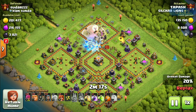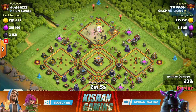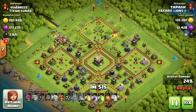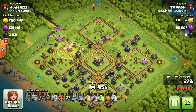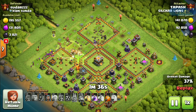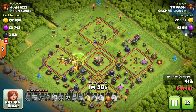Freeze spell on air defense — always bring one to two freeze spells for minor hiccups like this. Barbarian King is down. Here go the Giants with archers — you can bring bowlers in the CC as well, but he's bringing Giants, and that works perfectly. Giants are the tanks, letting the other troops take down buildings and structures both outside and inside the base.